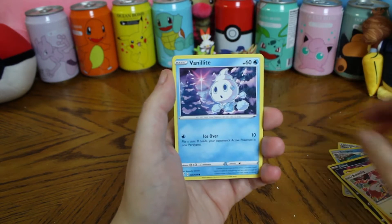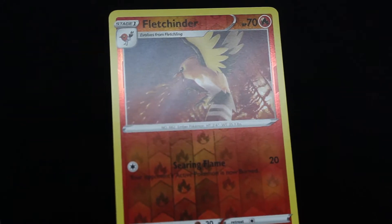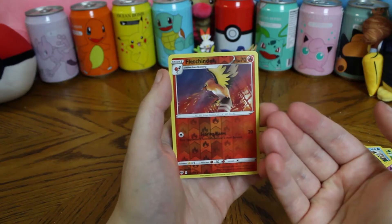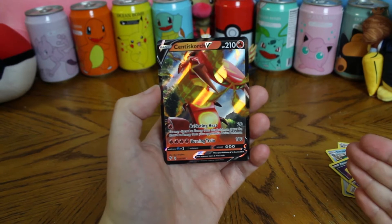Passimian, Bunnelby, Vanillite, Gartha, a reverse Fletchinder. Why is Fletchinder setting the forest on fire? That's not good. And on the end, Centiscorch V. They're working together to destroy the forest.